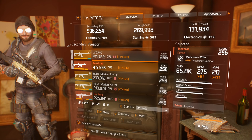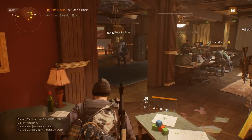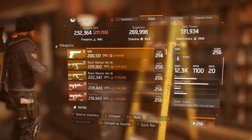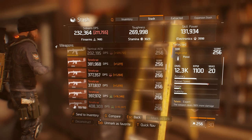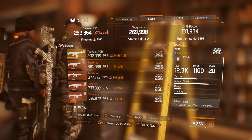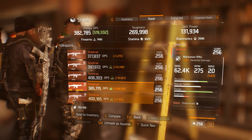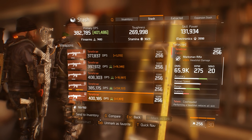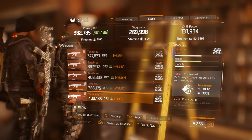I just want to show you my stash really quickly guys so you can see how many Tenebre marksman rifles I have already. I have one in my inventory — let's check out the stash. I'm showing you this not to brag, but just to show you that by doing bosses you will get Tenebre pretty easily. That's one, two, three, four, five, six, seven — seven Tenebre marksman rifles plus one in inventory, that's eight.